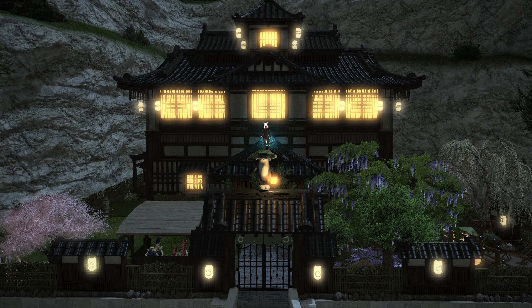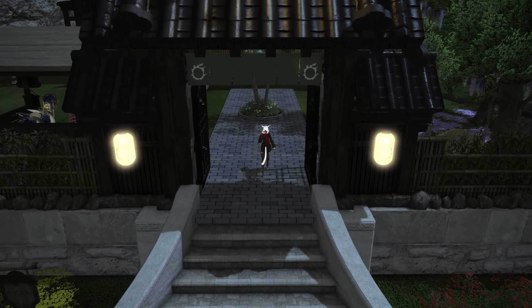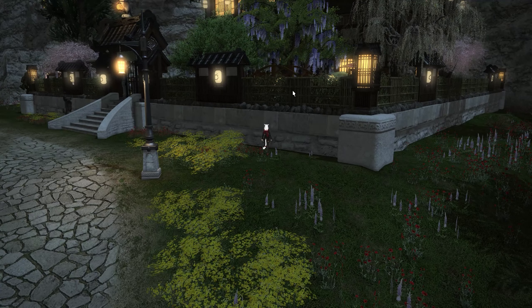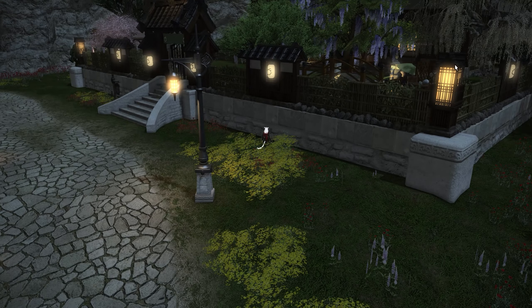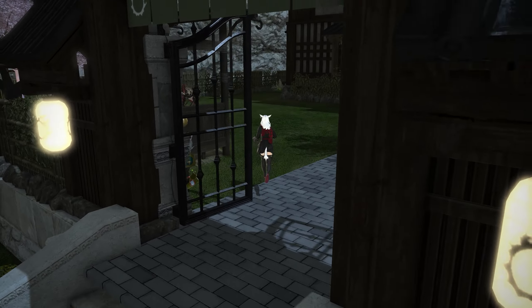So instantly, as you can see, we've got this beautiful front gated area — although I've placed the gate there, not to get mistaken with if that comes with the house or not. We do have these wonderful banners at the top. One of the reasons I wanted to start in nighttime first is that you can get an idea of how many lanterns are actually on the outside of this house. We've got these fixed lanterns and also these paper lantern type ones as well.